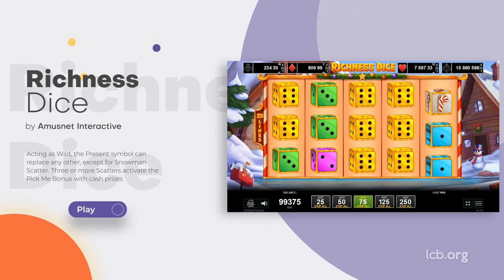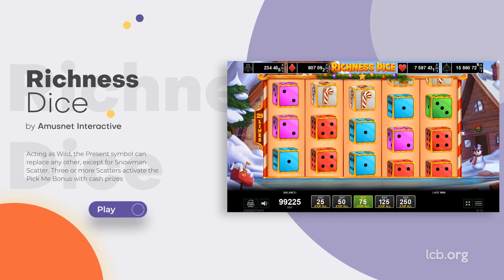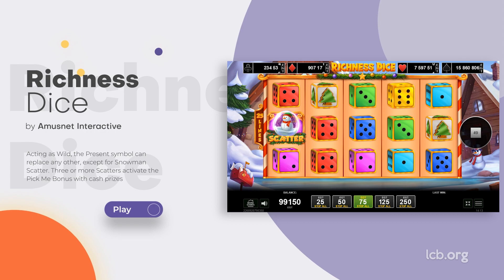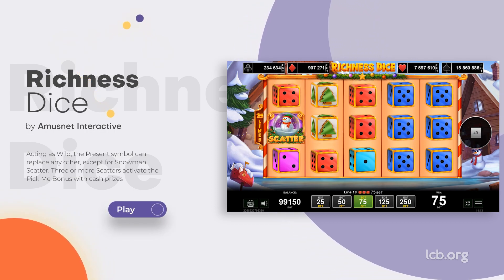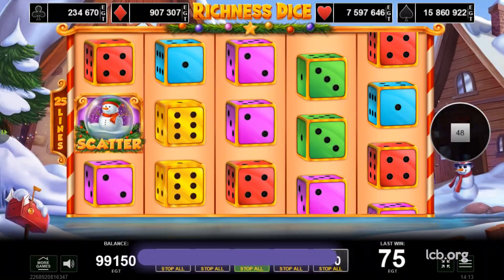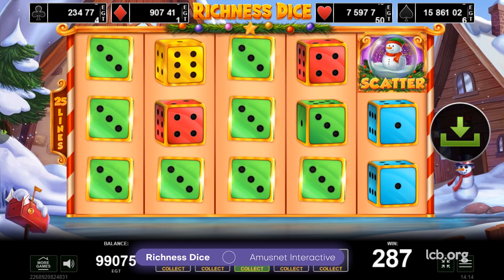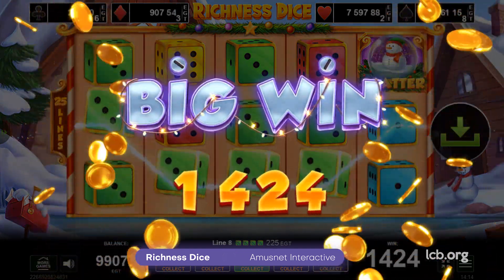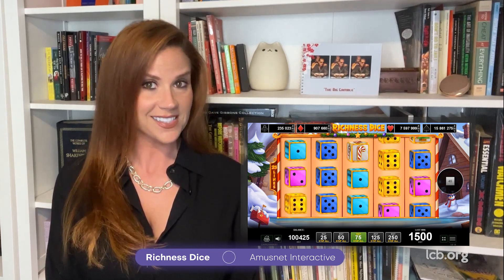Richness Dice by Amusenet Interactive. Taking players to the winter wonderland, Richness Dice brings a selection of colorful dice along with themed icons such as a snowman, a candy cane, a tree, and a present. Organized as a 5x3 diagram, the game boasts 25 fixed pay lines and an RTP of 96.36%. Acting as wild, the present symbol can replace any other except for the snowman scatter, and three or more scatters activate the pick-me bonus with cash prizes.